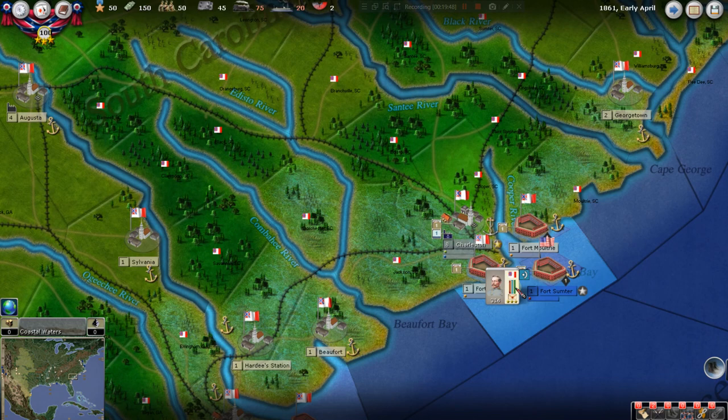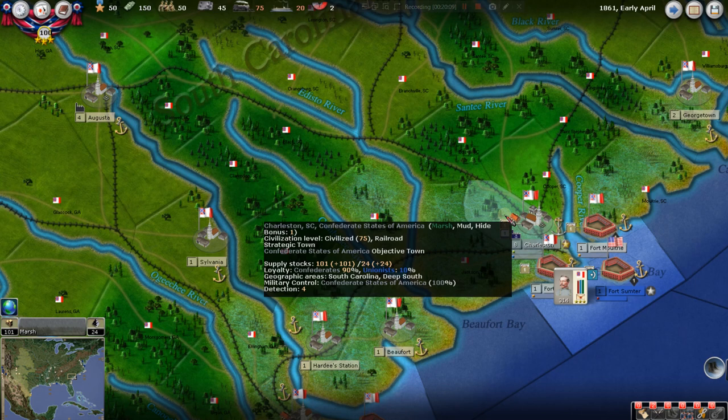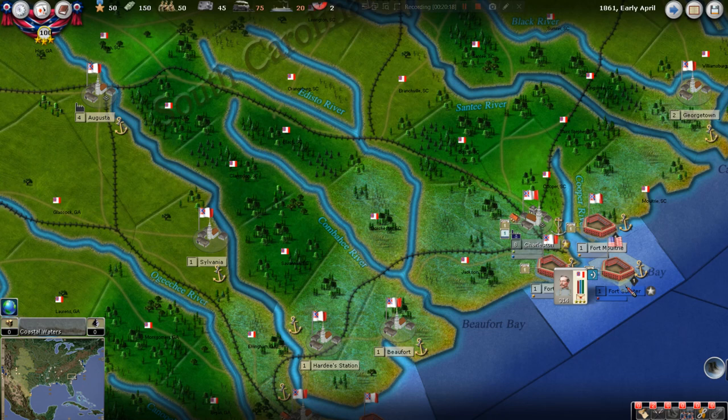Let's go down and look at Fort Sumter. You get to see PGT Beauregard's card — his little Stratego piece. In Charleston, as our cursor is here, the general supply down to the left is 101 and the ammunition is 24. You can see that for every province you roll over — I'm going to call them provinces, that's what they are to me. It tells you the weather and how much supply you have in whatever province you're in.